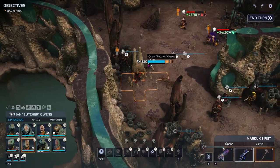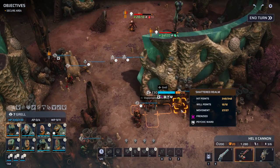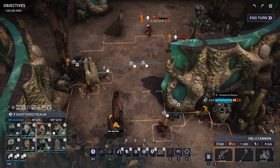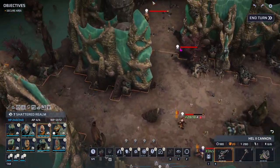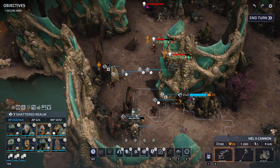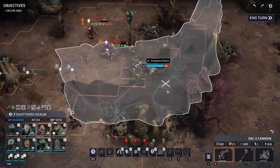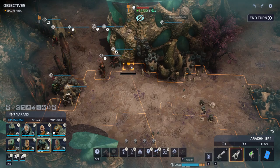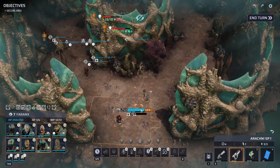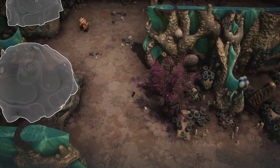Grell unfortunately cannot use her stun next turn because she's going to be dazed while Shattered Realm can't really do much here. I think sitting over here might be a good idea, but still gives us a shot through the wall. That guy is a goo-thrower. We'll figure something out next turn. For now, let's just end the turn.